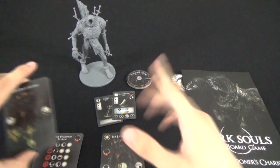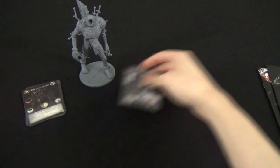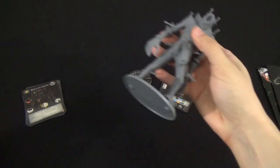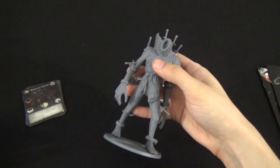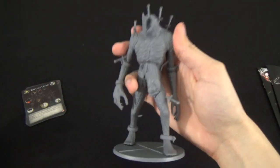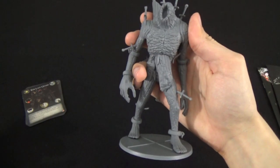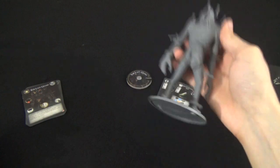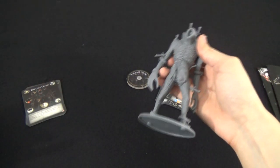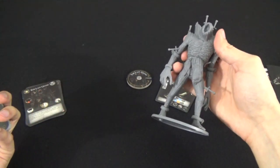This guy — without spoiling it too much — if you're familiar with how the game played out, I assume everyone who cares about Dark Souls the board game has played, or at least seen, Dark Souls the video game. And this guy, when you fight him, he's a big lumbering giant. He does his big swings with his hands. And then, midway through the fight, he tears off his own hand. The question is, is that faithfully recreated in the board game?